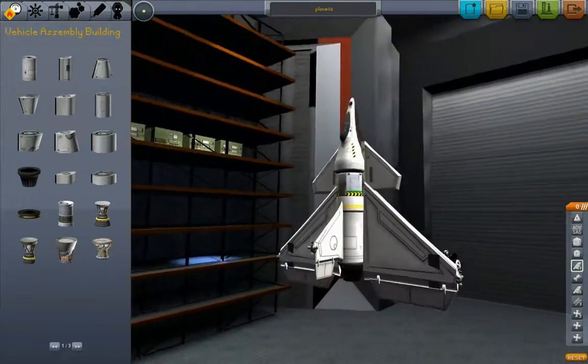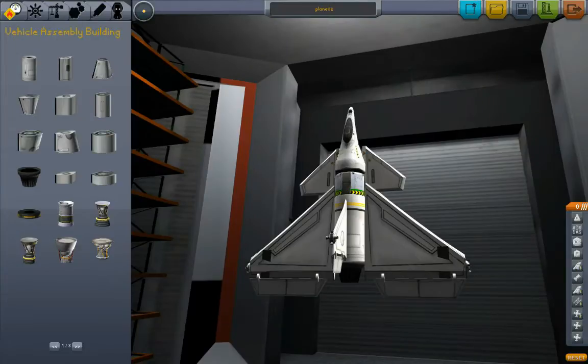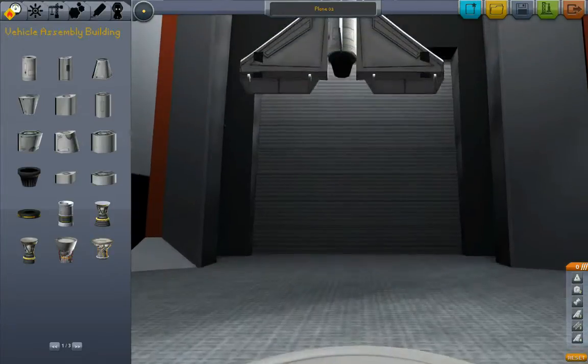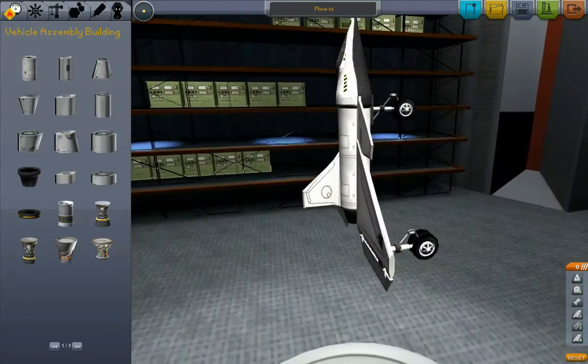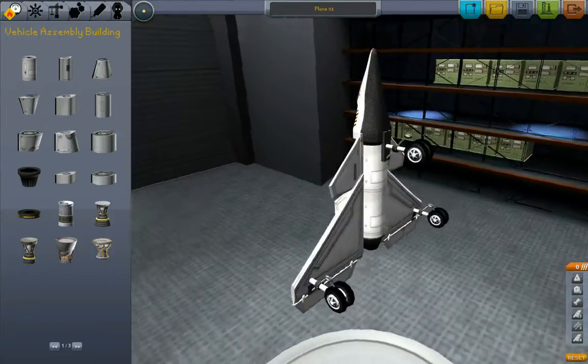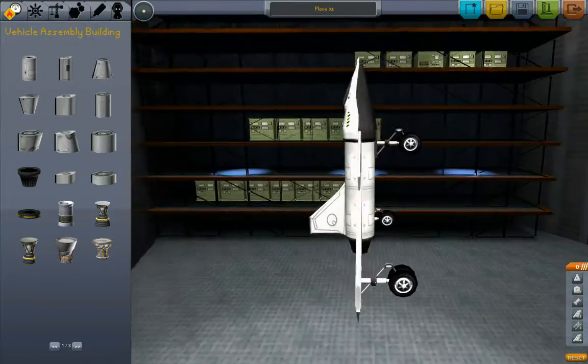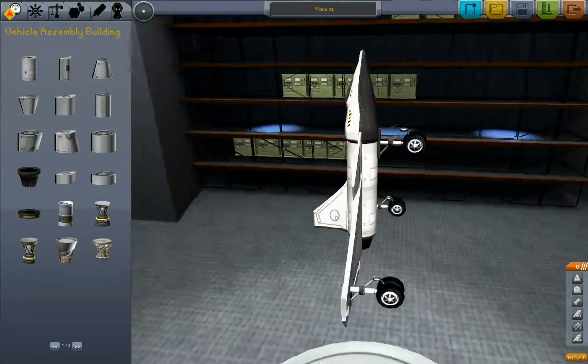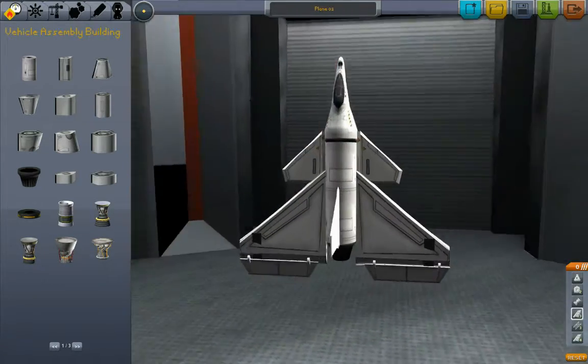I had a small brainstorm about naming conventions. Right now my names for these things are plane number one and plane number two. That's descriptive, I suppose, but this isn't aviation-y enough. This isn't aerial-space enough. We like our acronyms, don't we?